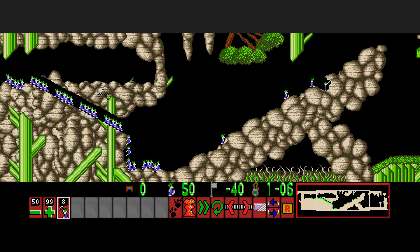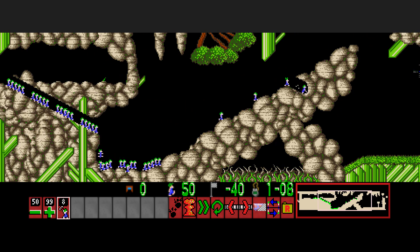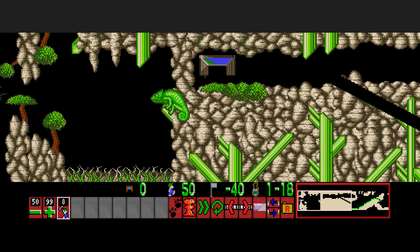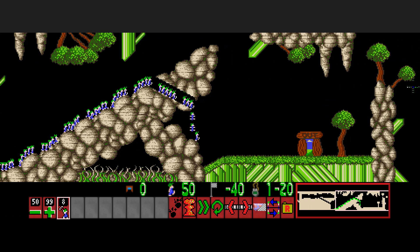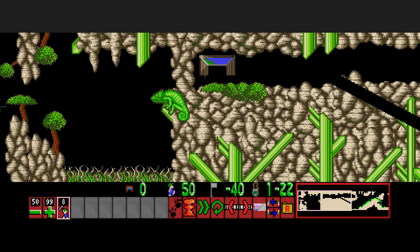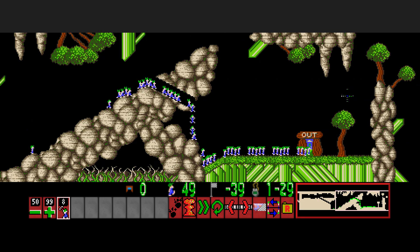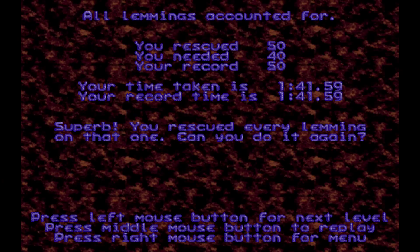Simply don't let your lemmings splat or run into the vine trap. We've got quite a large space again as decoration, because I didn't want my levels to feel empty in Lemminy back then. Also the rock tileset is really just a joy to work with in terms of decoration.